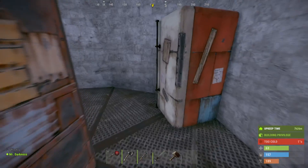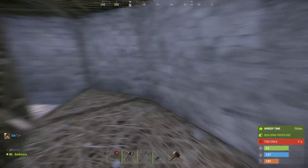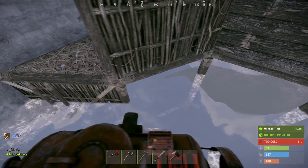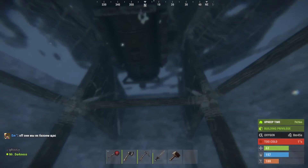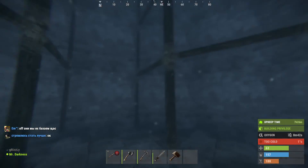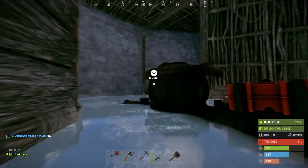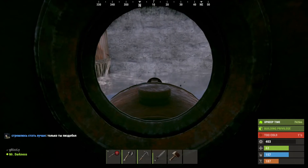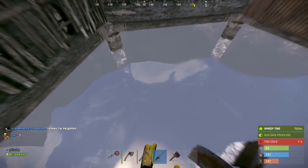Here's what's bothering me: I built this underwater base right here, there's a ceiling and everything, and it's been above the foundation. But this submarine is still decaying — if you look at the health it's 403, it was 500. Why is it decaying? It should not decay.